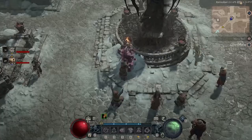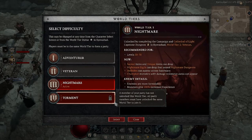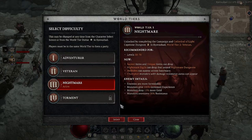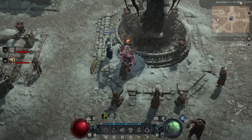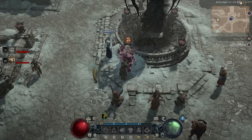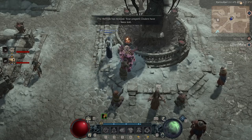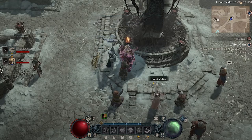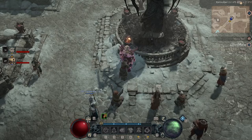We're waiting for the statue interaction — as soon as he interacts, this will unlock. And now World Tier 4 is unlocked. That is how you work your way from Tier 2 to Tier 3 to Tier 4. Hope you enjoyed this video — I'll be putting out more content as the days go on. See you in the next one, thanks!